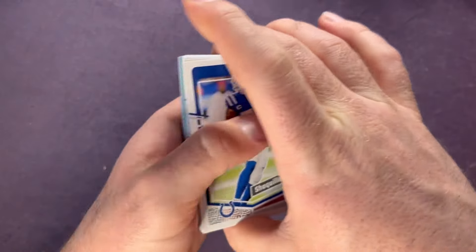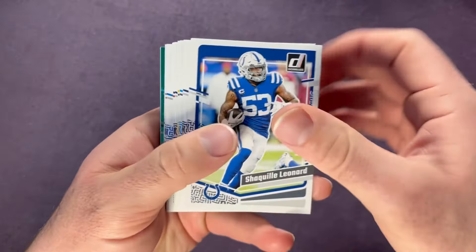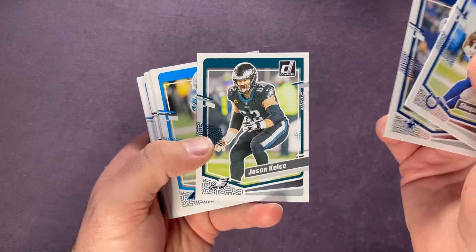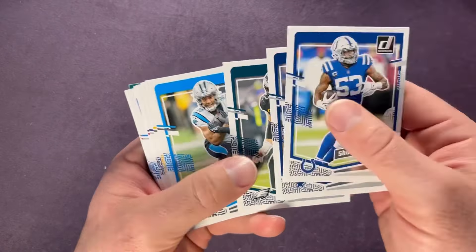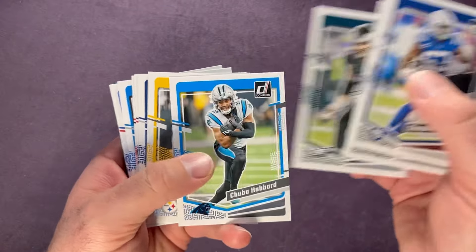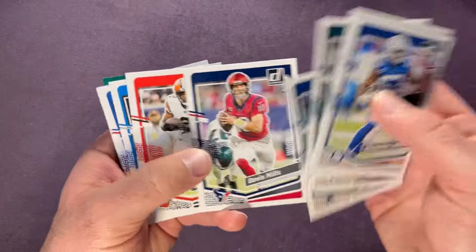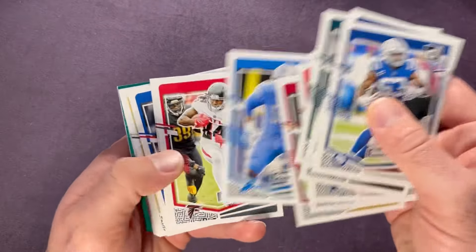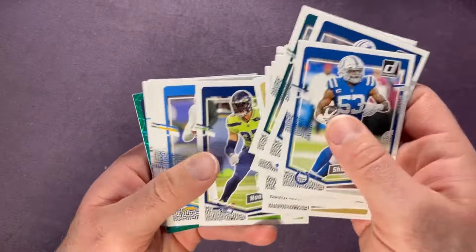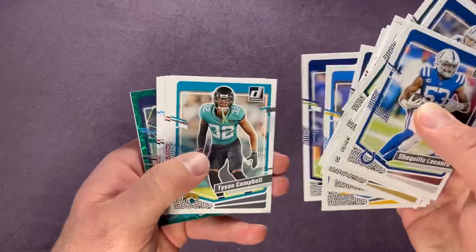Here we go — I see a green! Getting through the base here. Jason Kelsey just announced his retirement. It'll be interesting to see if he decides to give it one more year and play somewhere or if he's fully committed to being done. But what a guy. No offense for the Seahawks — Bobby Wagner, B-Wags.